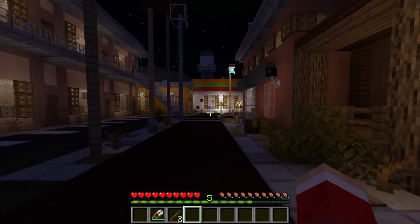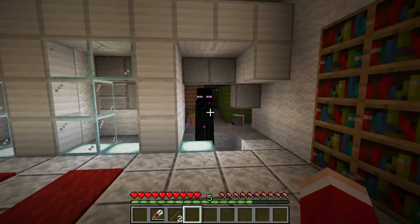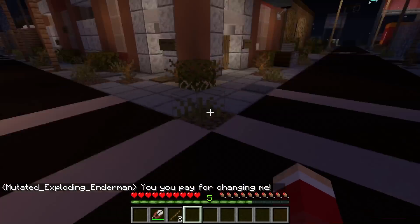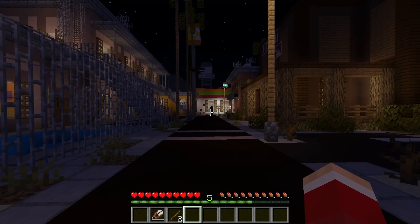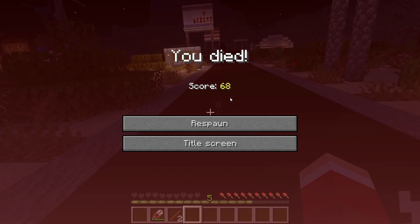I still got to go back and fix my facility where that Enderman blew up. Is he back? Oh my gosh — he never died! Run! What's he doing? He's coming. And he's shooting arrows. Well, I died fast. You've got to be really careful when you experiment on Minecraft mobs.